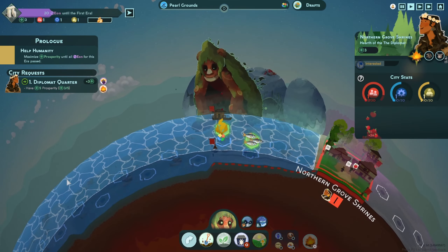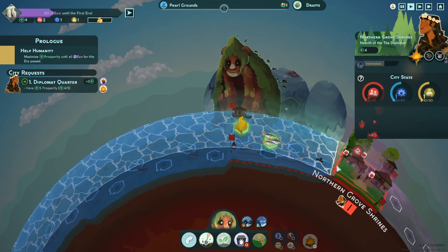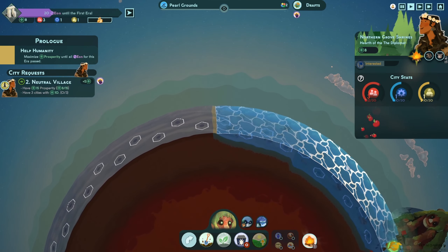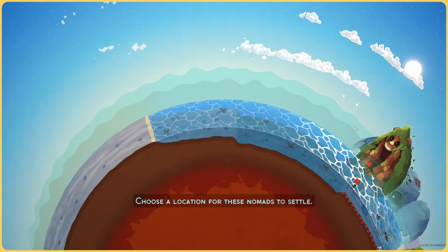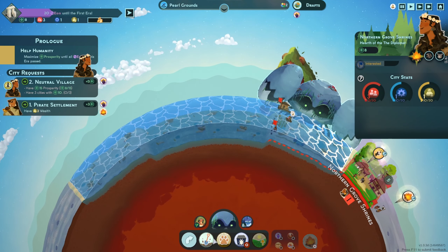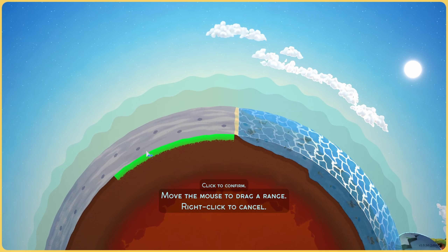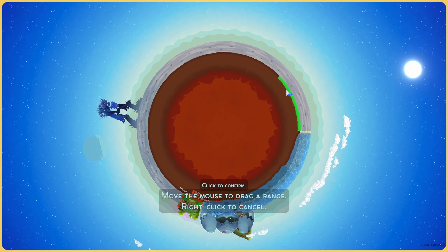I guess what we want to do is make this ocean fairly large, and then have another city over here that can make use of the mystery things. Northern Grove will just focus on food. We need to determine how large we want to make the ocean — who is our nomad? We have the Pirate Queen! That's ideal. I love the High Seas and gold. How far do we expand this ocean? Let's go with three.